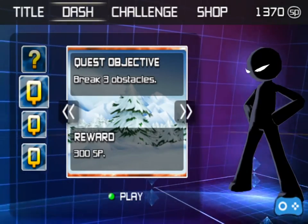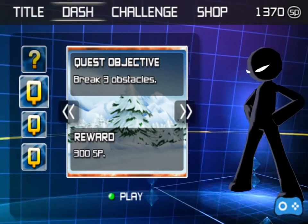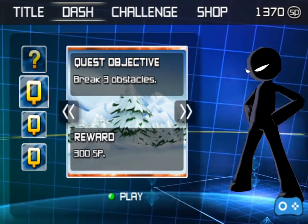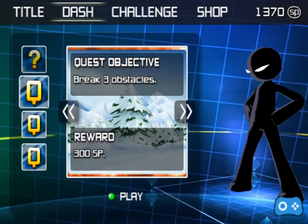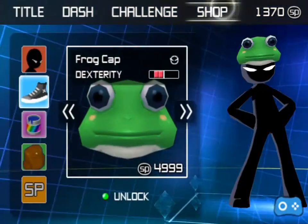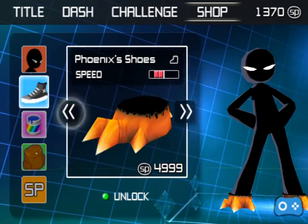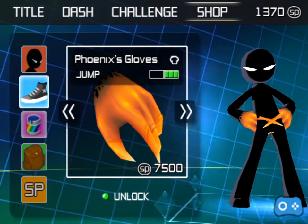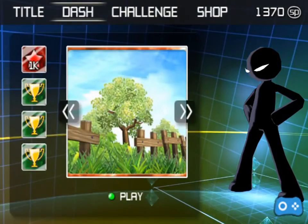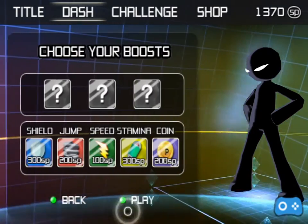So for now the objective is to break three obstacles and my reward will be 300 SP points. So far I've collected 1370 SP points — you can see that in my top right corner. In the shop I still can't really unlock much because everything seems to be kind of priced; that 7500 one, there's no way. So I have to keep playing anyway. Let's continue playing the dash.